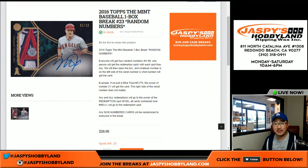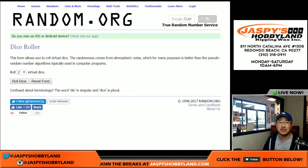Good afternoon everyone. Joe from Jaspys Hobbyland here. Happy Friday. We are doing a one-box random number break of the Mint baseball. This is break number 22. The next one is already in the store — that's from the same case. We've got three boxes left, two after we do break 22. Deuces are wild, as Vin Scully used to say.